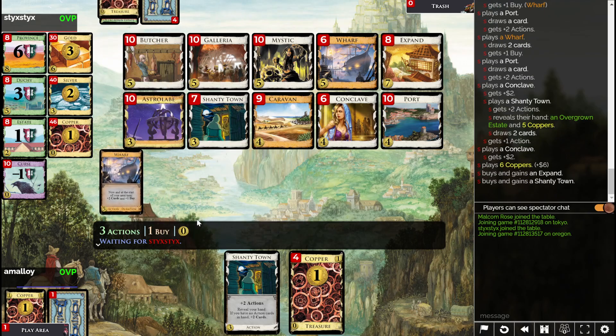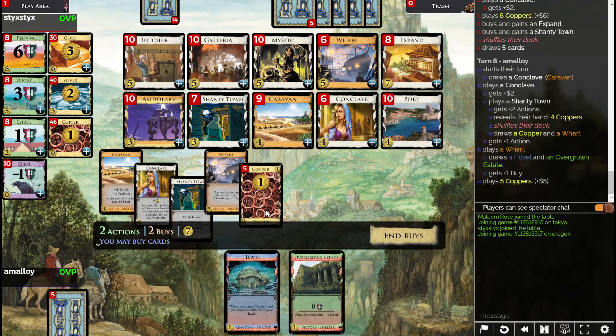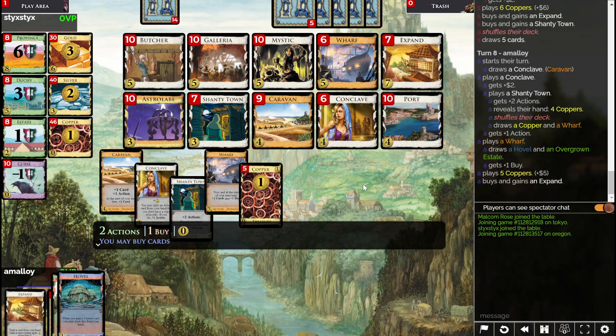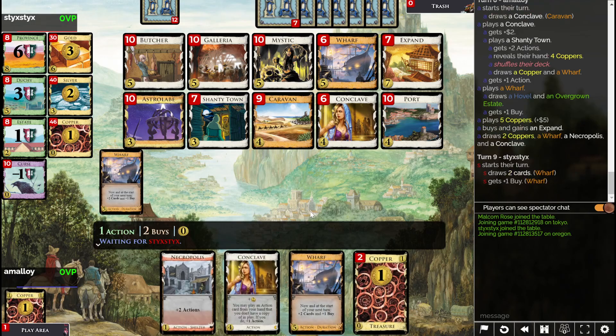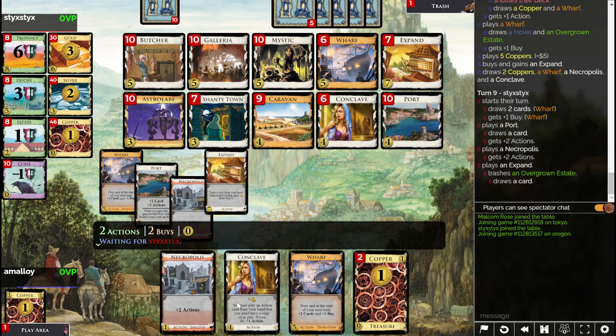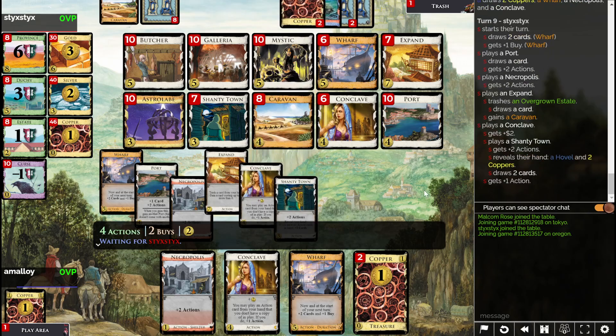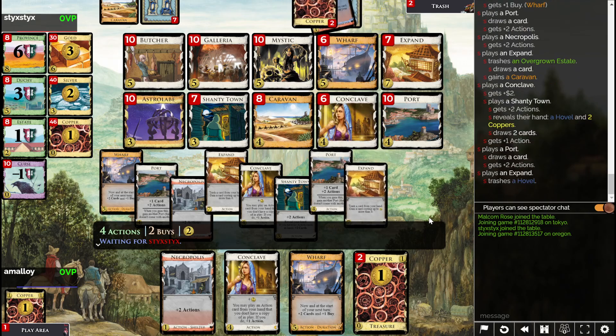I don't know about all these Expands though. I feel like Butcher is probably better. You know what? Expand is actually good to trash your shelters — I'll pick one of those up, because it can get you four-cost cards out of them. Conclave won't, for some reason, stay out and play if you play it with Wharf like a Throne Room would — double checking. Yeah, they trashed the Overgrown Estate and got a Caravan out of it, indeed.